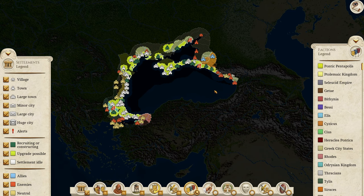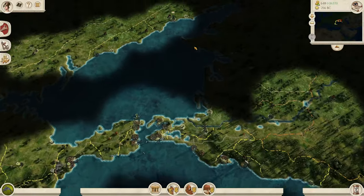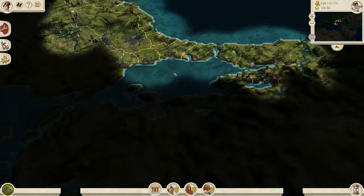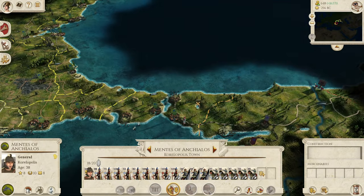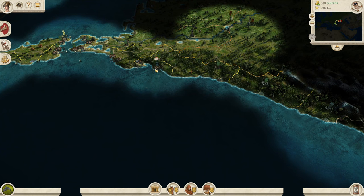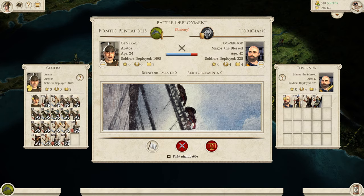Welcome back to the Black Sea Empire campaign, where we are continuing the challenge to take all cities on the Black Sea. Last time we didn't take many cities, but we got another horse archer army up and sent one down to destroy Adrissa — not exactly the plan, but quite funny. We have a couple of things to get started on right away, first being the Siege of Torikos with our horse archer-dominated army.